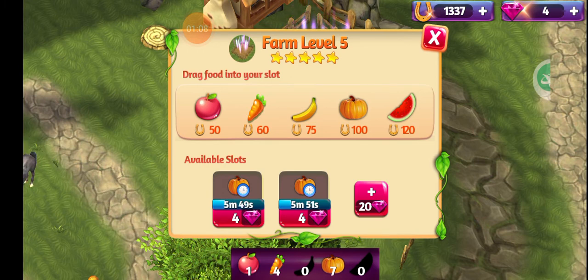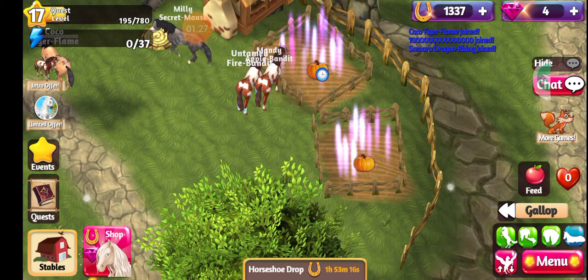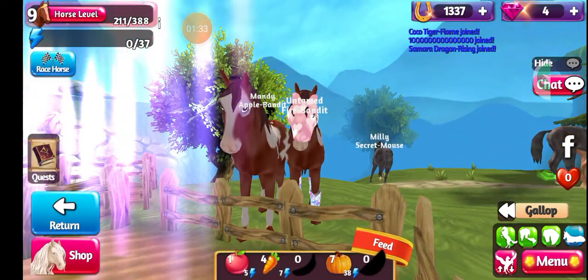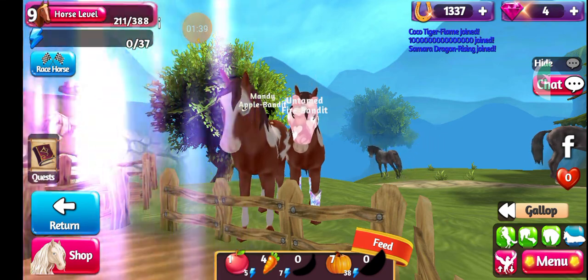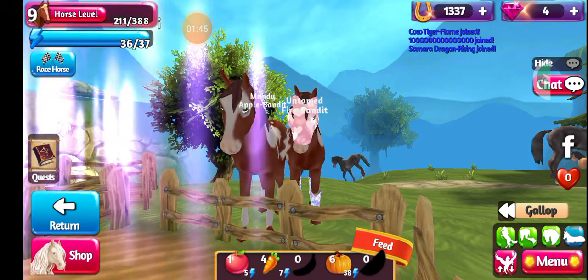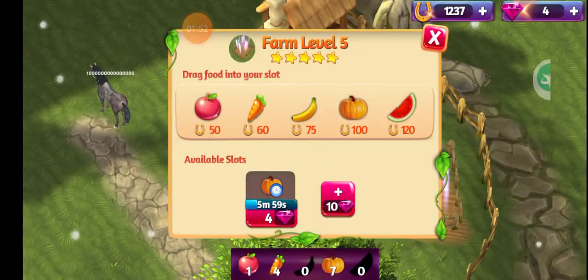I can't tell you exactly how much energy they give you, but that's how you get your horse's energy. You start with apples which I think are 5 energy, then carrots are 7, bananas I think are around 11, and then pumpkins are at least more than 37 energy. Up in the top left corner my horse needs 37 energy. I've got 7 pumpkins, 4 carrots, and 1 apple — I don't need the carrots or the apples so I try to save them up until they add up to what I need.